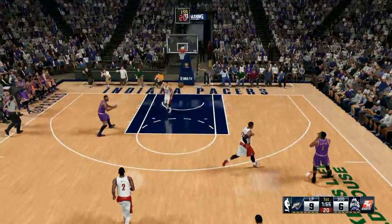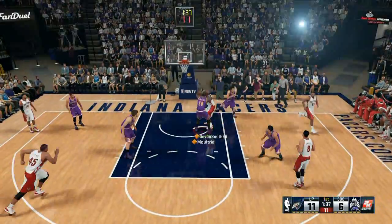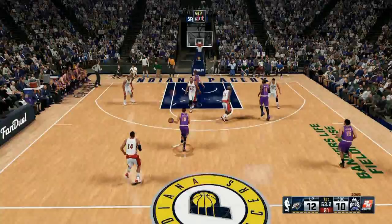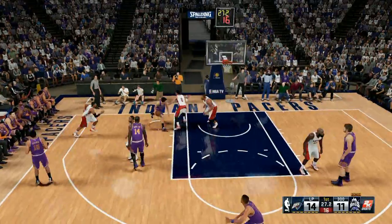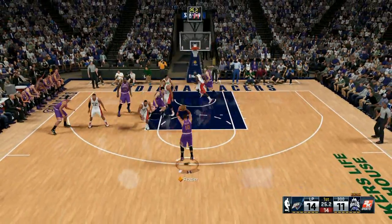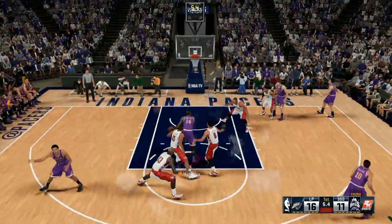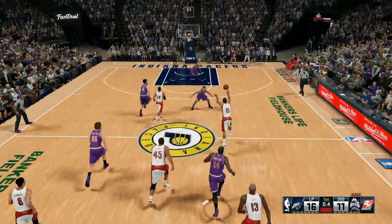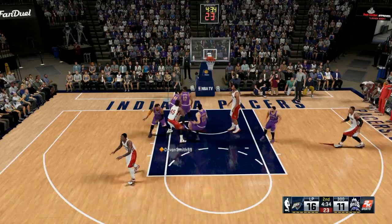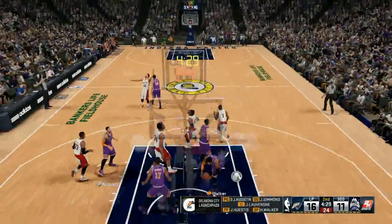I get a nice layup right there. My team is pretty solid — all bronze, one silver. I have DJ Augustine at point guard. The reason I have him there is because I've been using DJ Augustine since NBA 2K13, and out of all the bronze point guards he's the one I'm most familiar with. I understand how to shoot with him, and the point guard and shooting guard positions are very pivotal in this game.